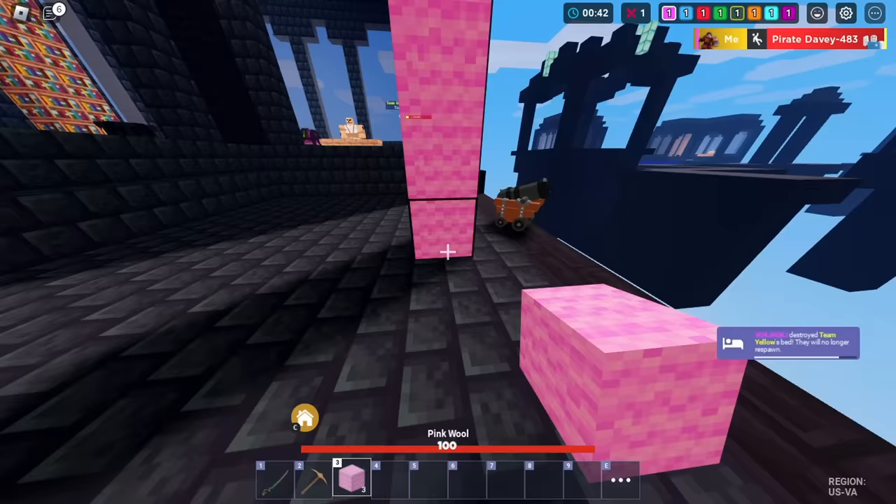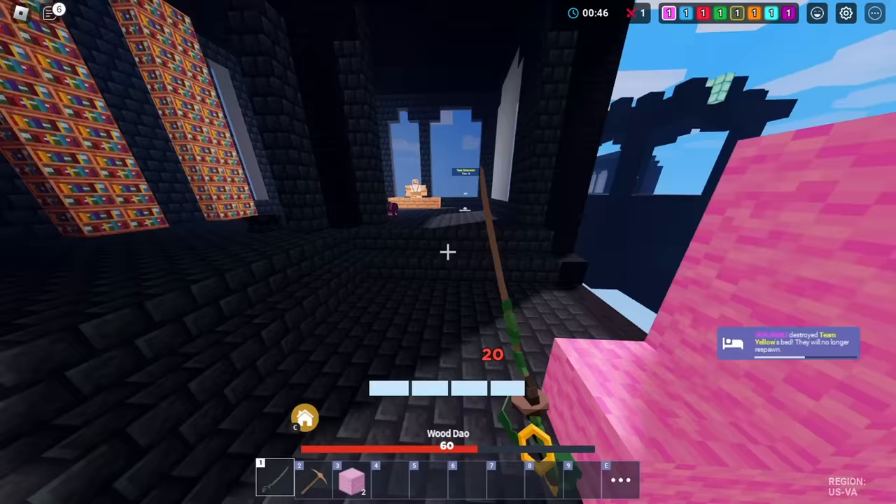Here's a clip of me using this in an actual match. I broke this guy's bed and built a quick pillar. When he spawned back, I placed a block as he came towards me, which blocked him and allowed me to get hits from above. So I won the fight.